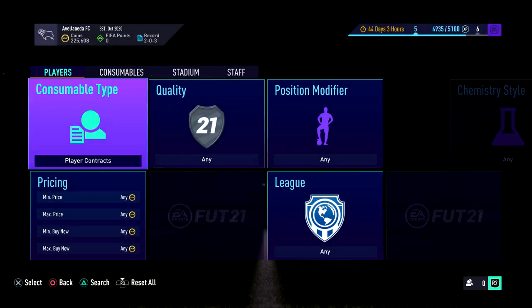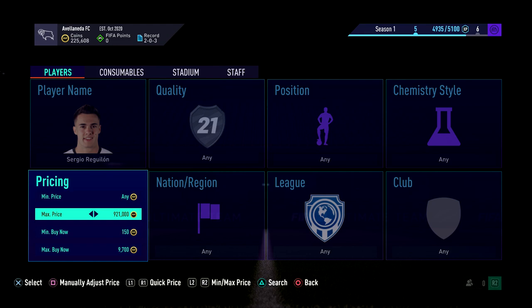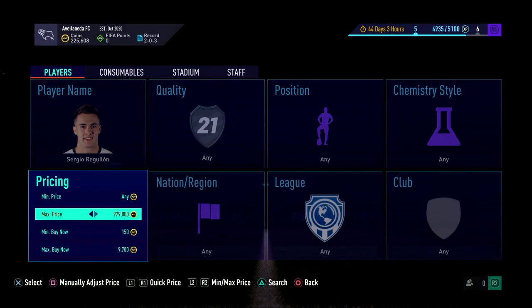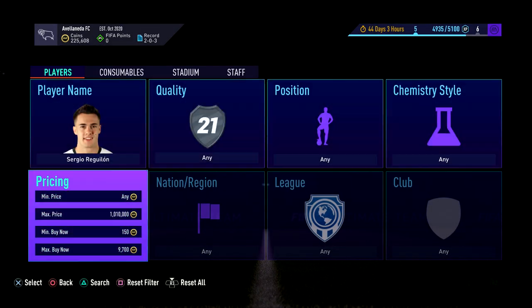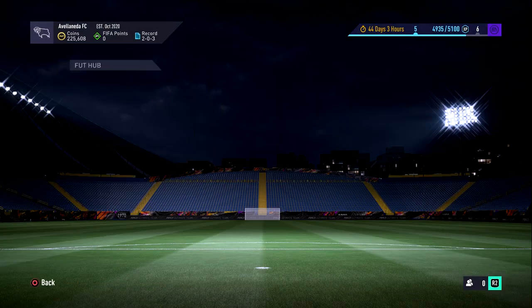You just sit here and do this repeatedly. Press R1, circle, triangle, X - just keep doing that. Or if you want to make it easier, just go along and press triangle, X and then move the analog stick or the pad along. I just sit here like this and wait for deals to come up. I don't know how often they will come up on Reguilon - it's a totally new, different player to me - so I'm just going to keep searching it.